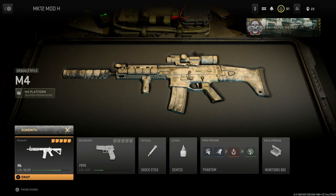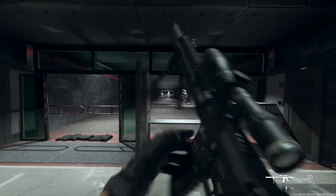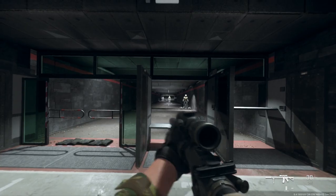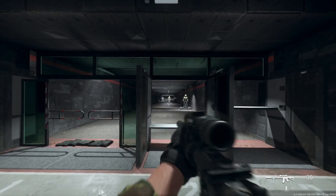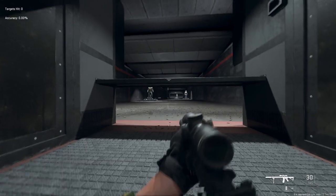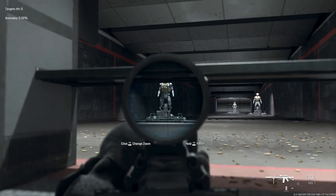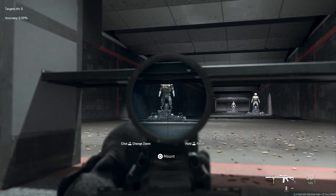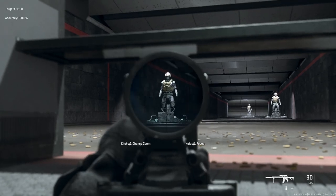We'll go to the firing range and take a look at the weapon before we jump in-game. Very nice looking weapon — we're using that just over 16 and a half inch barrel, which as closely as possible replicates the free-floating barrel of the Mark 12. To use the bipod, you actually have to mount it in this game — you can't just lay down; you need to hit the mount button, which I think is really cool.